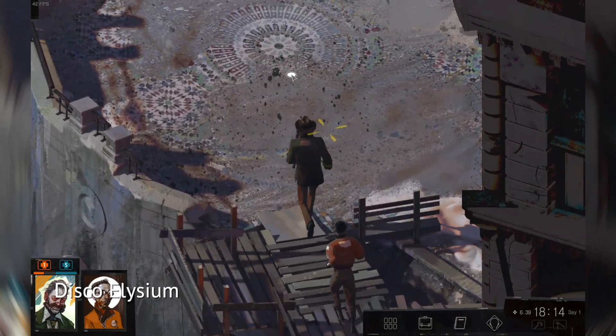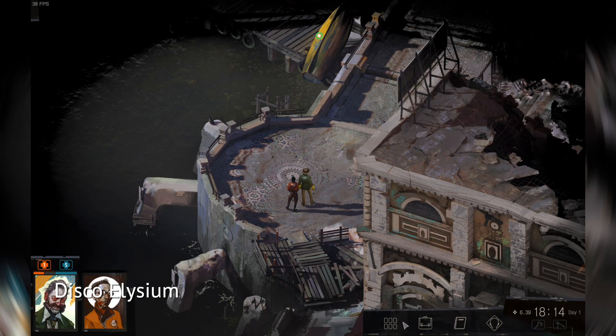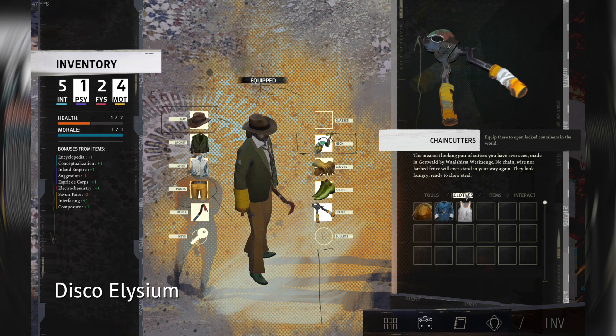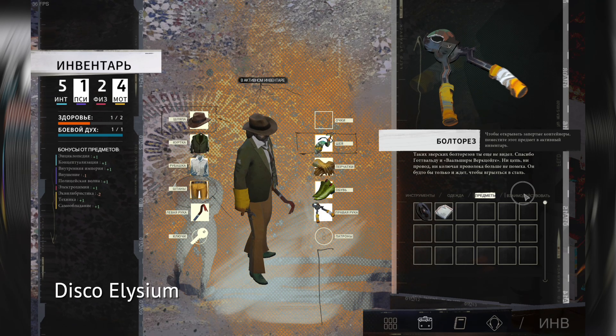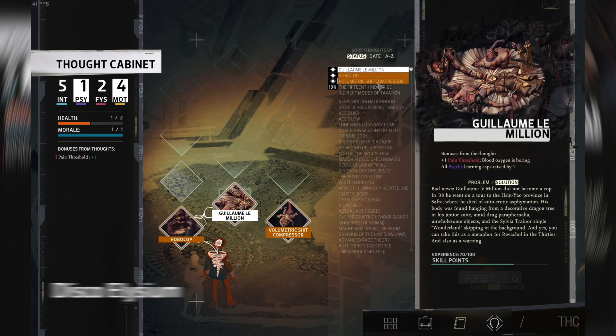Jumping to good performance. Disco Elysium: at medium quality and native Mac resolution, the game works between 30 to 60 fps at all times. This isn't critical for this type of game when you pay almost all of your attention to text — a lot of really fun text.